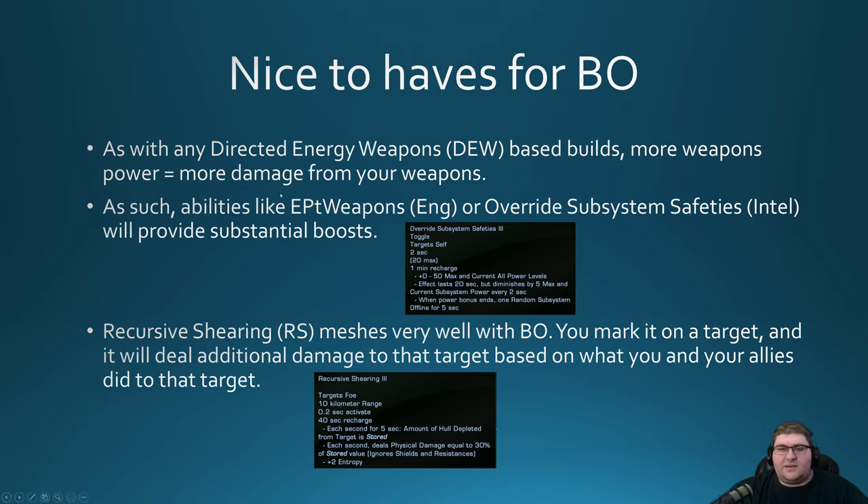Abilities like Emergency Power to Weapons, which is an engineering ability, are very good to have and can be run on most ships. If you have an Intel seat, you can run Override Subsystem Safeties, which can increase your maximum power cap by up to 50 — so by default you have a cap of 125 weapon power, but if you hit OSS at its peak, it will let you have up to 175 weapon power. A very substantial boost, and any firing mode likes that, including Beam Overload.